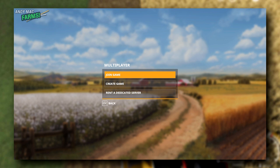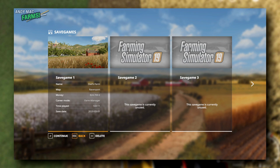Multiplayer: if you want to play with other people across the world, you can join a game or create your own game. If you do want to play with family members, you would do that. To create a multiplayer game, you create a game and pick one of your save games that you've already got — set up the farm first, get everything how you want, then go into multiplayer mode.